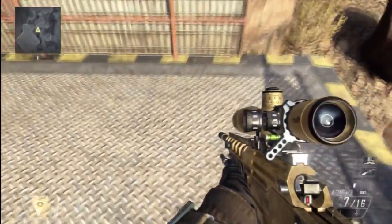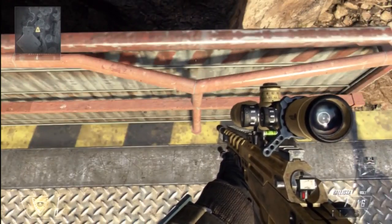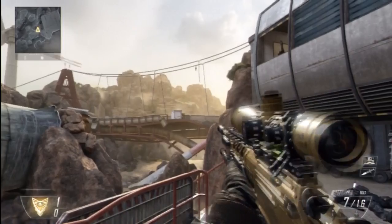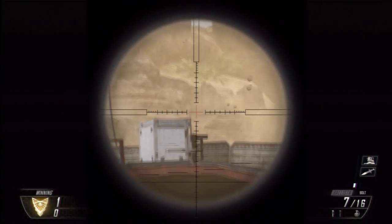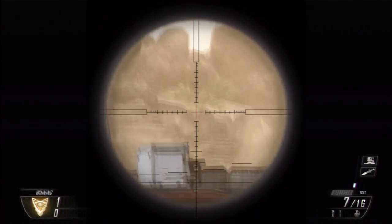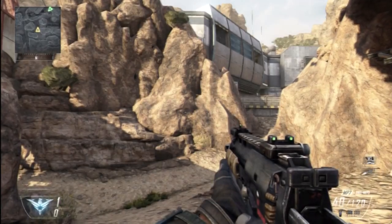This glitch does require two people. The person who's not doing the glitch needs to stand straight in front of this bar in this area, get a sniper out, and aim at the top right corner of the crate that is on the bridge. Once they've done that, they need to look straight up in the air, switch to their assault shield, and crouch.